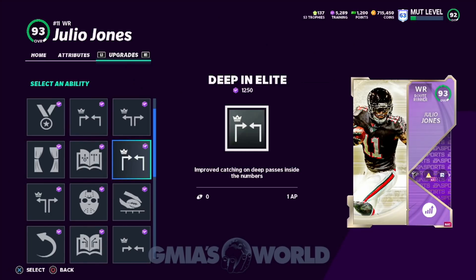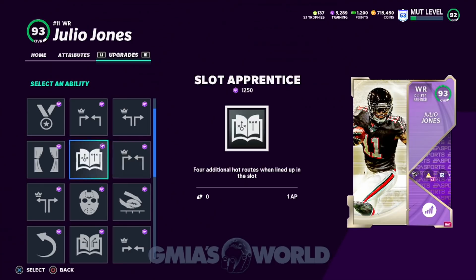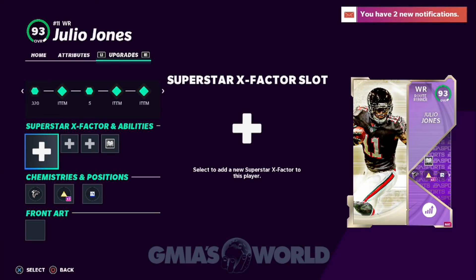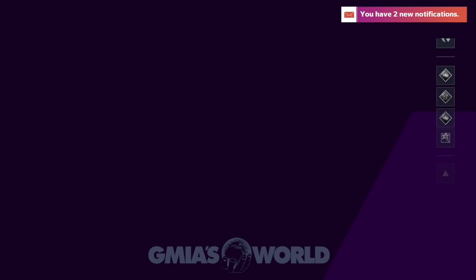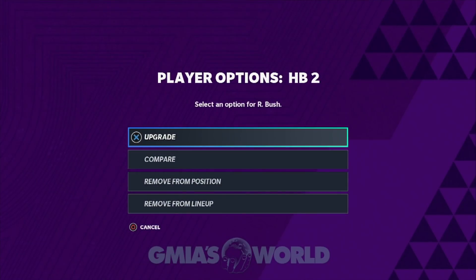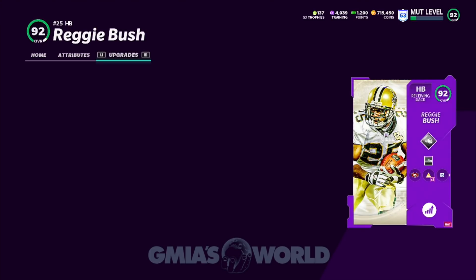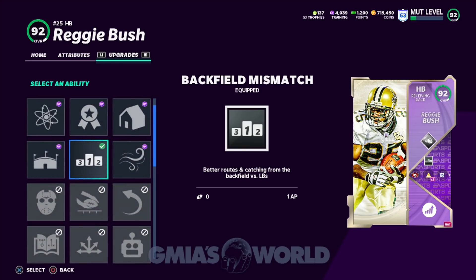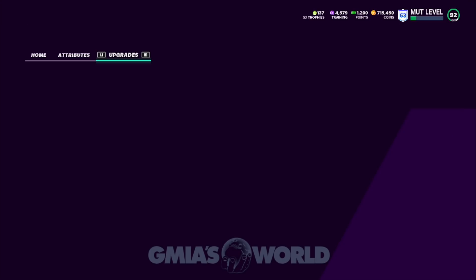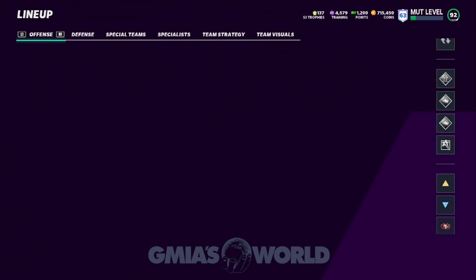I'm going to try it like this. I would like to give him deep in or deep out just to make sure that he can Moss, but we may not need to do that — and it may give us a better advantage to give him slot apprentice. So we're going to do that and make him be the outside receiver on certain plays. We're going to take away the ability from Reggie Bush because we no longer need him doing whatever he's doing.